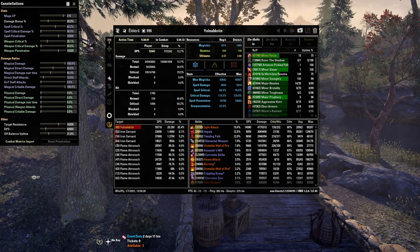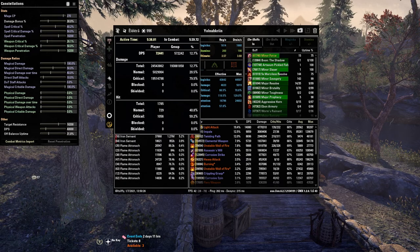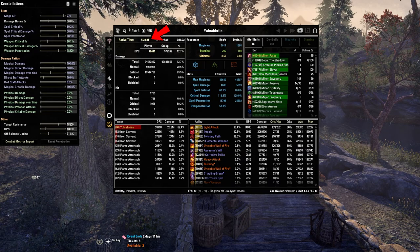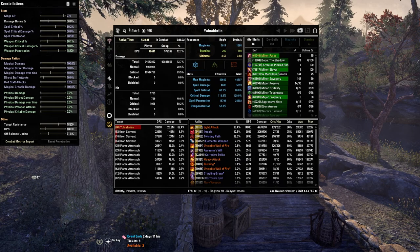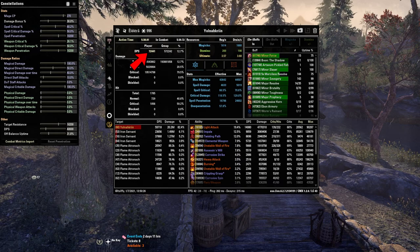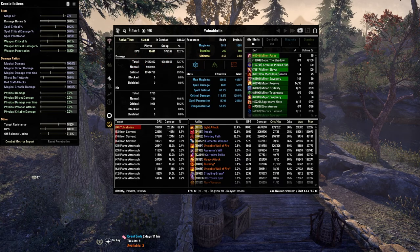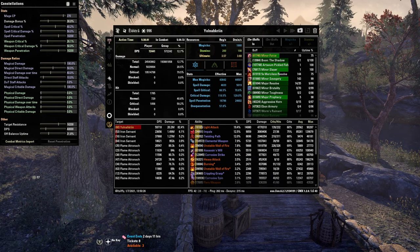The first section to note is the top left corner — this is the fight stat window, which is shared with the combat log and graph windows. We'll get more into that later. The main thing we'll be looking at here is your active time: the time you were doing damage whilst alive during the fight, not to be confused with combat time, which is the overall time from start to end of combat. Also your damage, your group's damage, and your percentage. In a trial, you'll be looking to be doing about 12% — that's the goal.